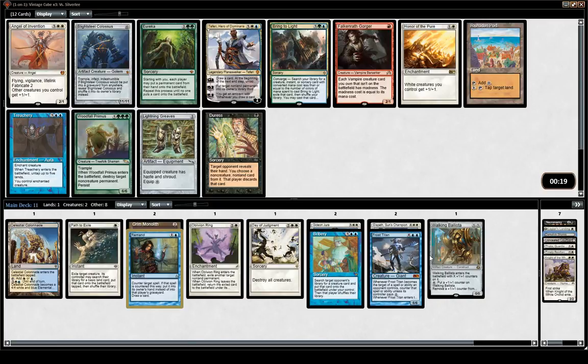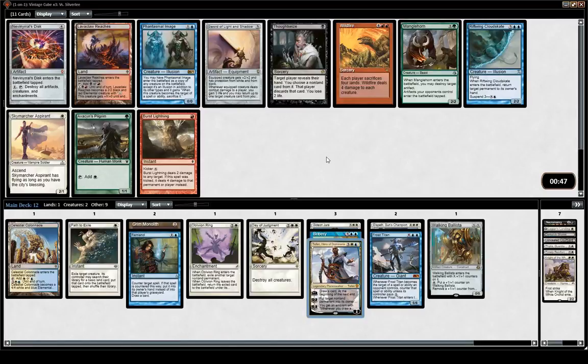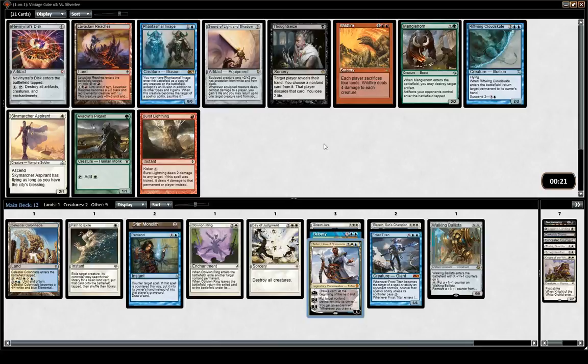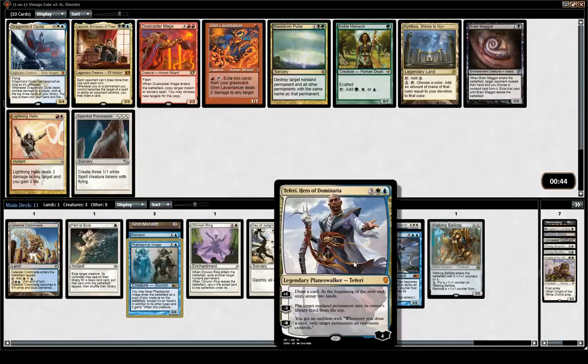Treachery is good. I've been very impressed by Teferi. Almost want to pick Teferi over Treachery, but I'm pretty sure it's wrong. Teferi has been really good though — and there are some decks not playing creatures. This is probably wrong, but it's a card I've been very happy to play with. As much as Treachery is one of the best cards in Legacy Cube, it's a little bit weaker in Vintage Cube — some decks are really not heavy on creatures, and Teferi can deal with anything. I've Treacheried a ton of things in my life. I'm a bit more interested to test Teferi.